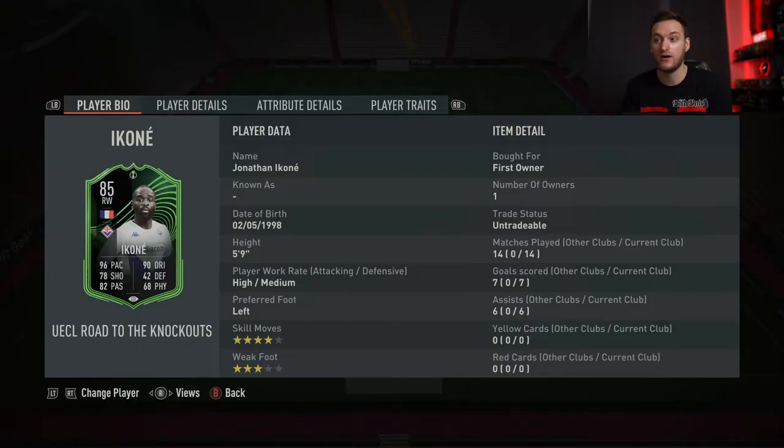Hey guys, it's Jake FBike and welcome back to the channel. In today's video we are doing a player review around the French right winger from the Serie A, Jonathan Ikoné, and it is the UECL Road to the Knockouts. I believe this is the Conference League cards that they do get — there's the Champions League ones, the Europa League ones, then the Conference League ones which are these green cards which I think are a really nice card design.